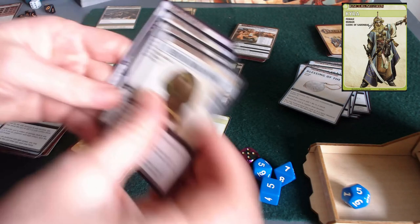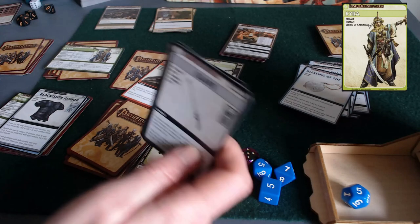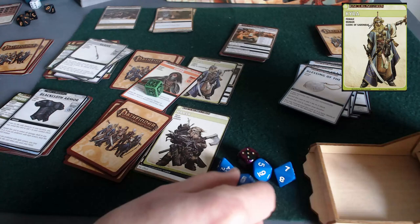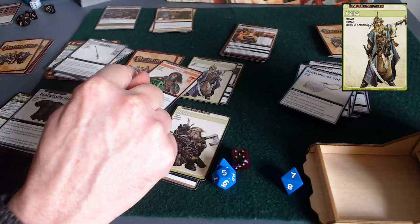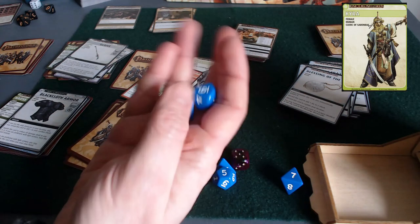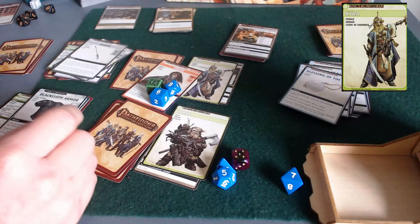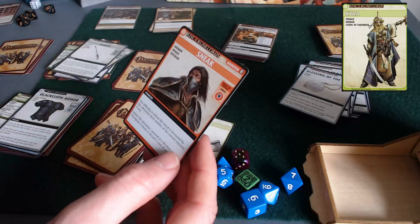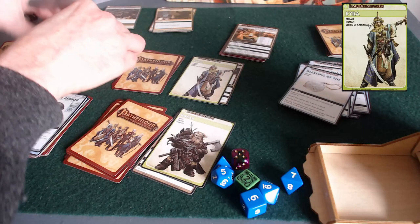Now battle — the glaive again increases difficulty by four. With her plus two melee bonus, she's rolling a d6 and a d10 to beat an 11. Nine is a good start on the d6, then she needs a two or more on the d10 and rolls a six — that's 17 against a 13. Monster's dead, no damage taken. That's exactly what we want.